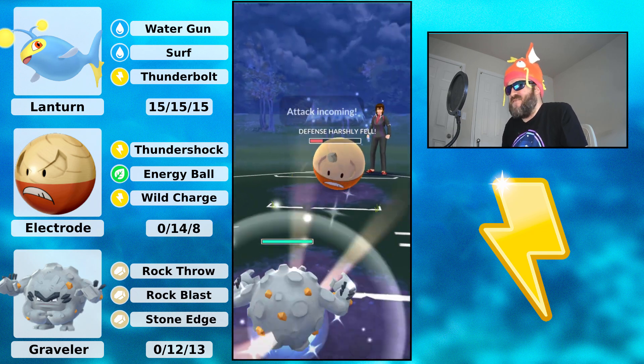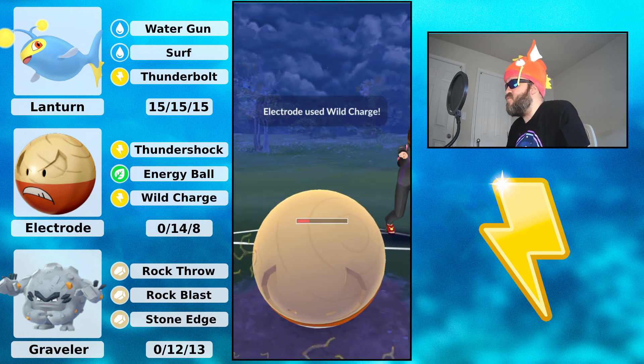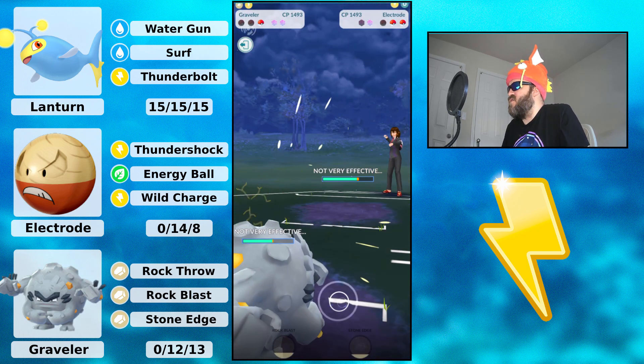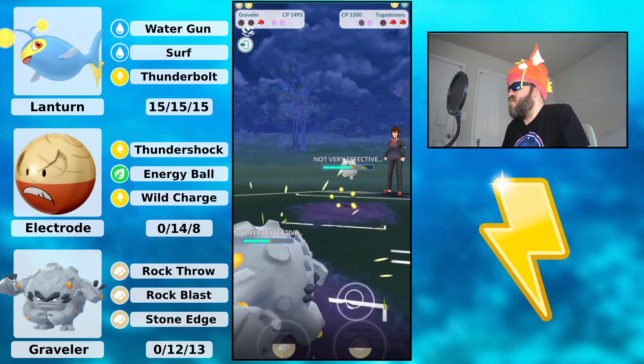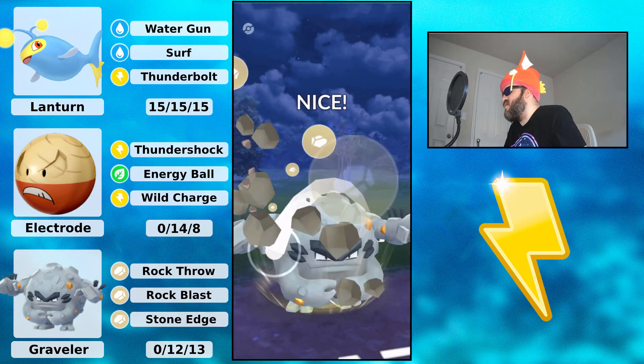That's my bad, but it is what it is. I bring in Graveler and let this one go. They go for Wild Charge — I called it. In comes Togamarrow, and I go for Rock Blast right into it.